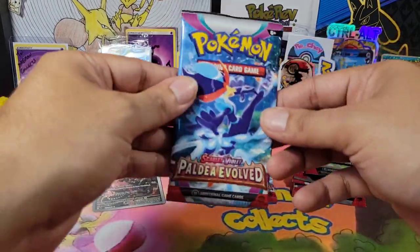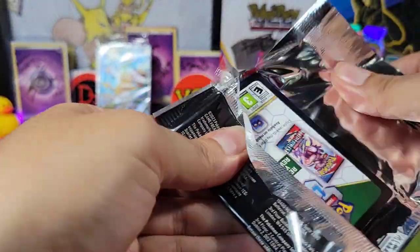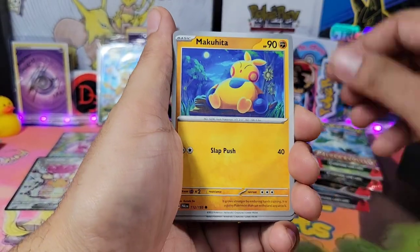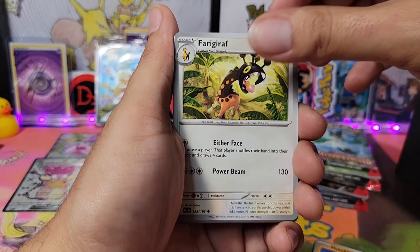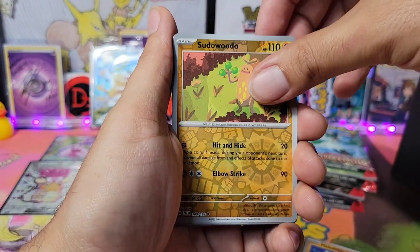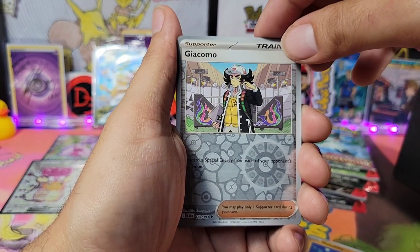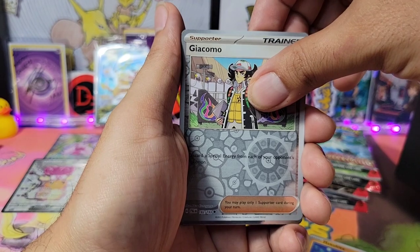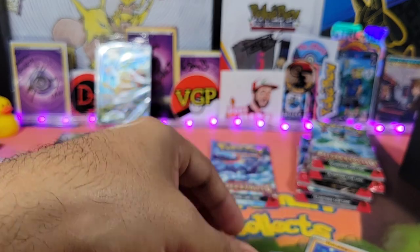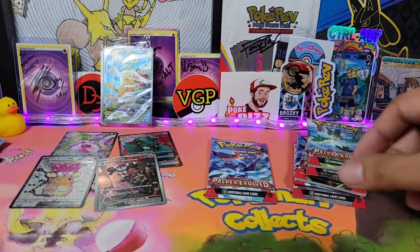Can we keep it rolling? Here we go — Pineco, Makuhita, Magikarp, Fairy Raph something, Zubat, Spidops, Sudowoodo. We have the Supporter Trainer Giacomo and the Holo Slaking right there. Alright guys, it's all good, cooling down, but we have those hits right there so far. With this pack we are about halfway through.